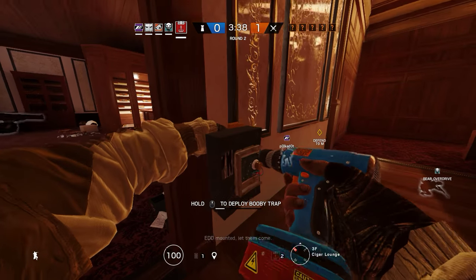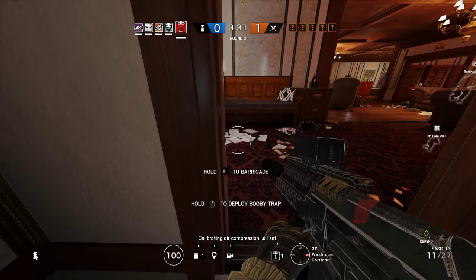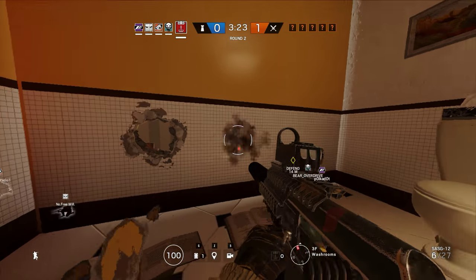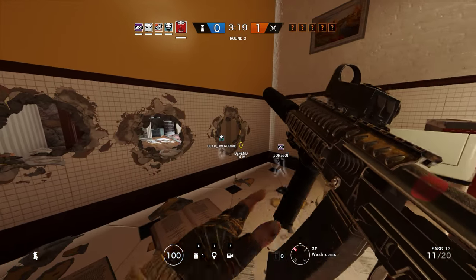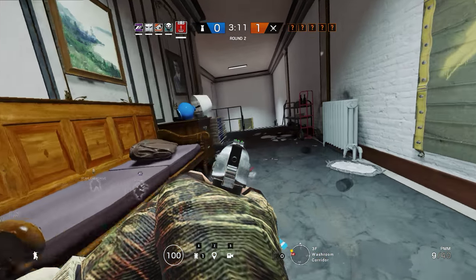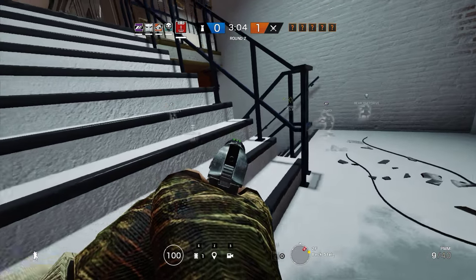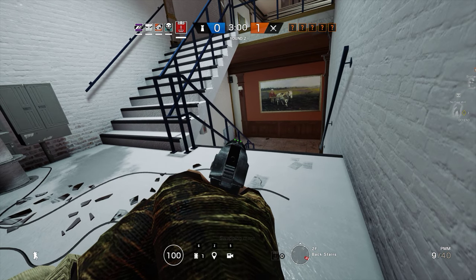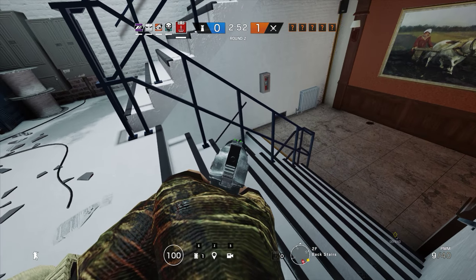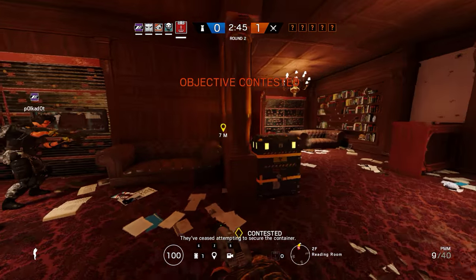Doorway trap set, stay clear of blast — ambush set, stay clear. They spawned front, I believe they spawned front. Why are we all up here? EDD primed, stand clear. Don't go near the bear — oh. Okay, they opened the window. I hear someone over here. Are they first floor? Yeah, I think so. Blitz here I think. Oh, it's a Montagne. Oh, it's already on the objective.